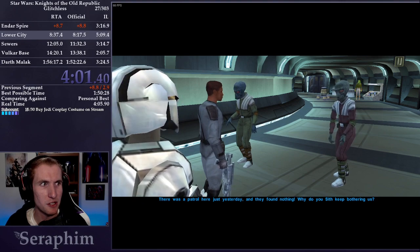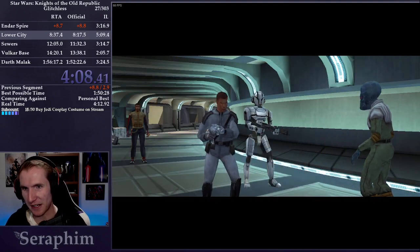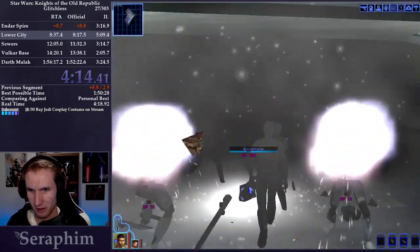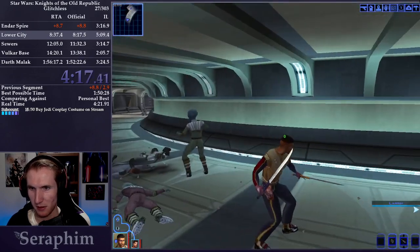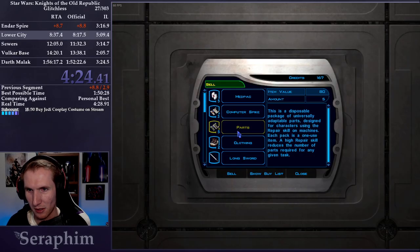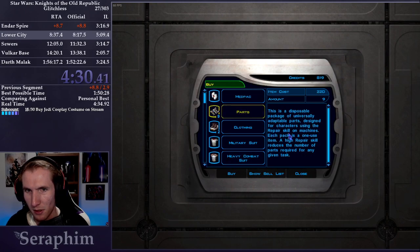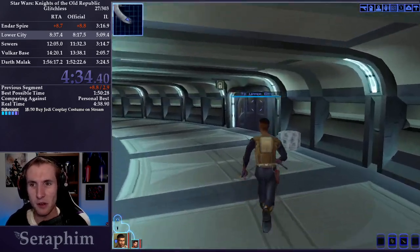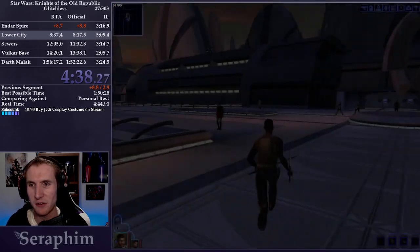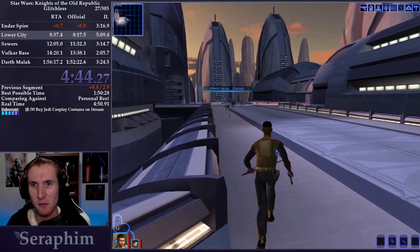Carth is also going to come with us because he's a pretty good source of DPS. Sith are killing civilians, so let's help these guys out. We have our first shopping trip of the game. Every time I go shopping, I'm selling things I don't need and buying things I do need. We sell a lot of junk, kept our grenades, and bought two computer spikes. Computer spikes help us to activate computer terminals, and our computer spike route is pretty tight — we want to make sure we get the sufficient amount, otherwise we lose a lot of time.